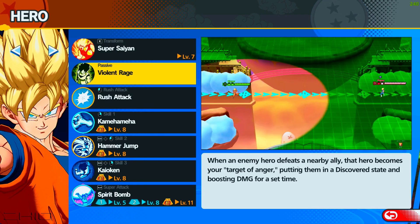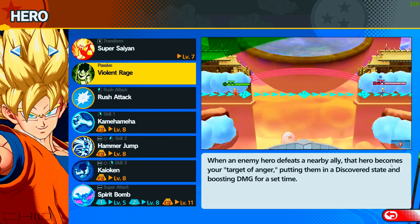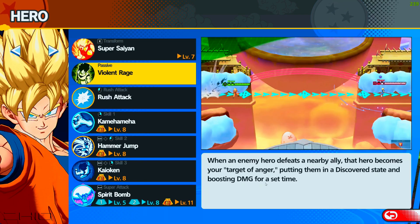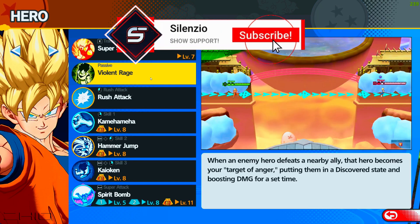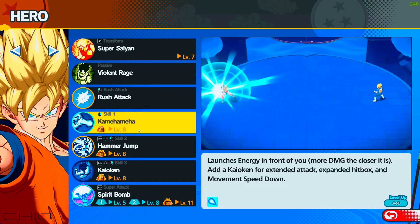His passive is called Violent Rage — when an enemy hero defeats a nearby ally, that hero becomes your target of anger, putting them in a discovered state and boosting your damage for a set time. That's crazy — you can really see where this came from: Frieza killing Krillin. His rush attack is basic, close-range only.